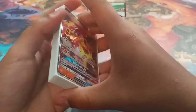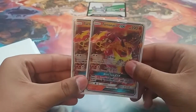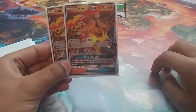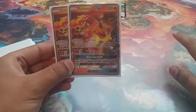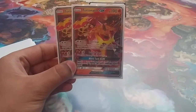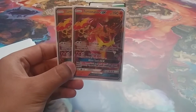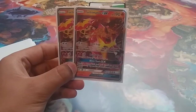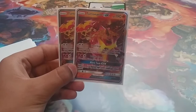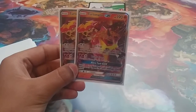First of all, I run two copies of Turtonator GX. It's a 190 HP basic with 3 retreat costs for 2 DCE. Shell Trap does 20 damage, but during your opponent's turn, if they attack you, they'll take 80 damage — technically Shell Trap is doing 100 damage. And if your opponent's very greedy, this is a very good thing for you, because this will buy time and get you easy prizes if your opponent forgets that you used Shell Trap.